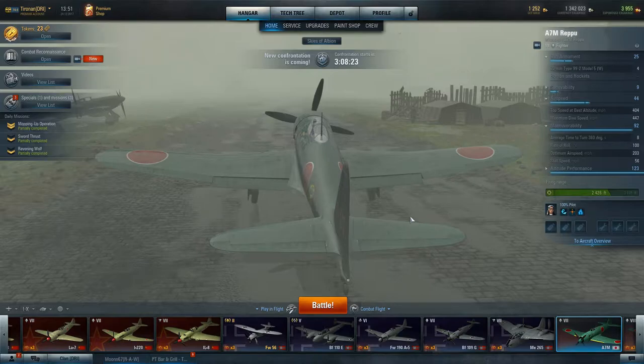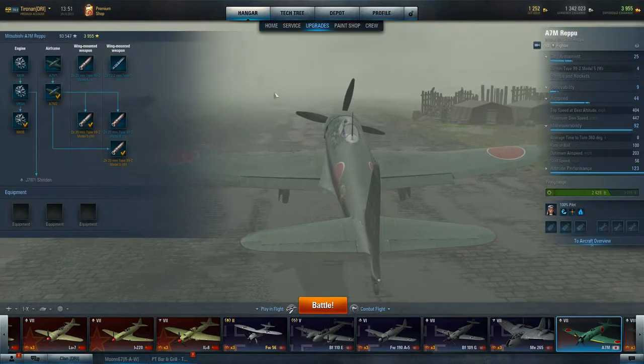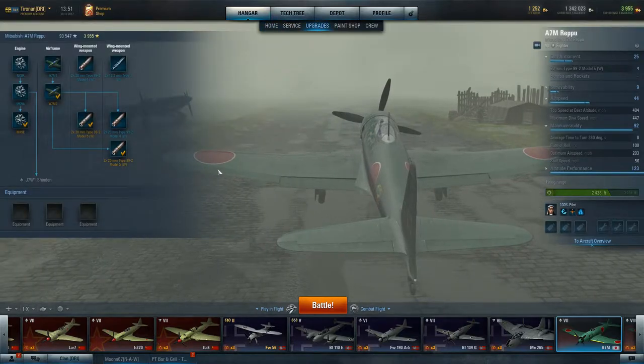It's a relatively fast aircraft. Remember, this is just a Tier 5 aircraft. Top speed at best altitude is going to be 404 miles an hour. This one is upgraded somewhat. It would help if I get on the right thing here, wouldn't it?